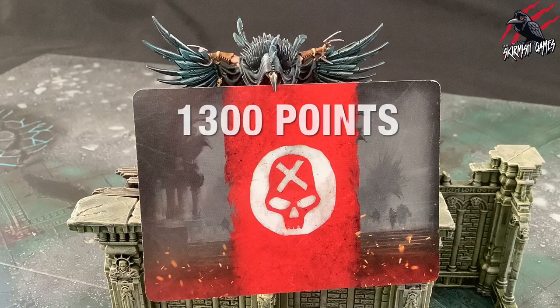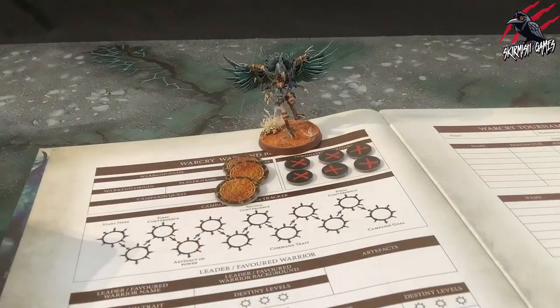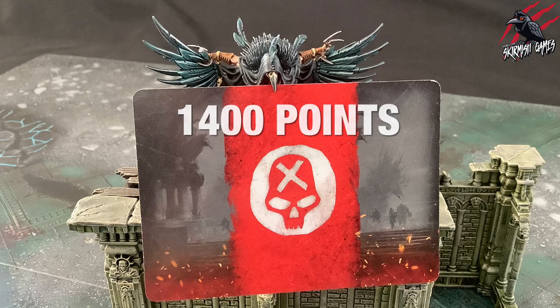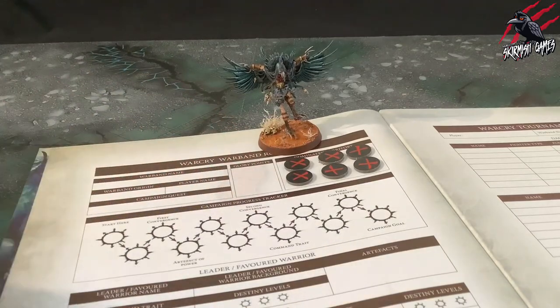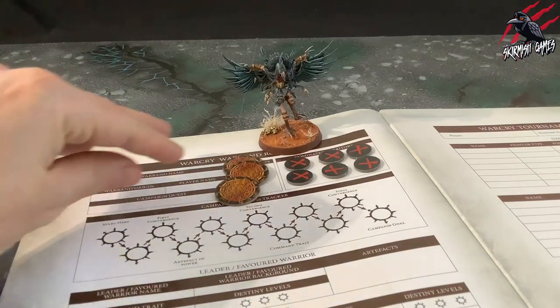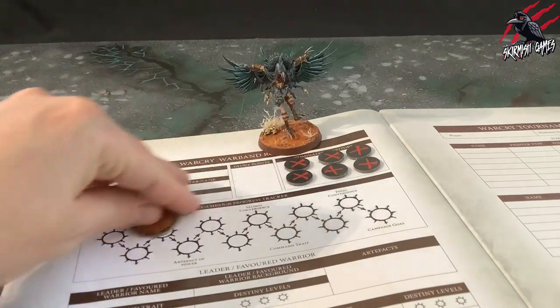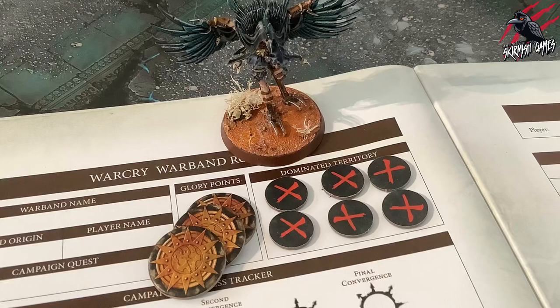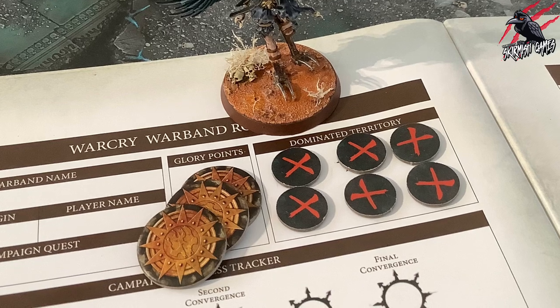That takes the total up to 1300, but that extra 100 can be brought into play by purchasing reinforcements. When you spend your glory points for reinforcements you increase your points for fighters by 50 or 100. These points only apply to the next campaign battle and don't carry over, so if you want to keep going at 1400 points you have to use those glory points before each campaign battle. I hope that clears up where the 1400 points comes from.